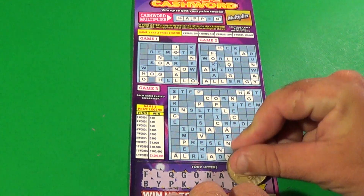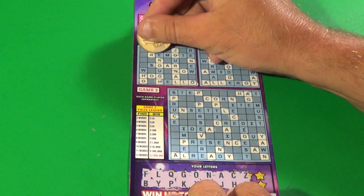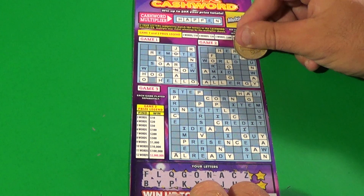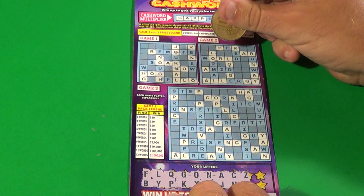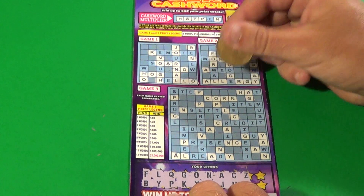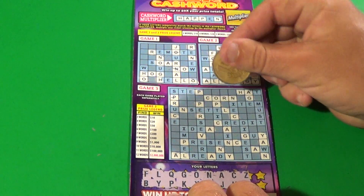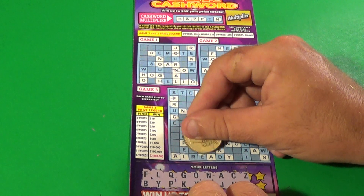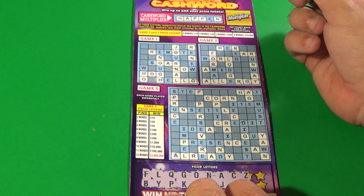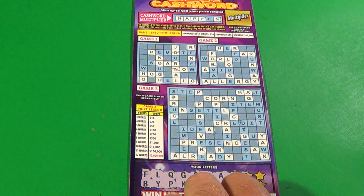Let's have a couple more letters: Z and R. We've got one R, another R — I'm not feeling too confident about that Z. We have several more Rs coming up. And we have KORN — so we have our first word in game number three. Plenty of Rs here, and no Zs anywhere.